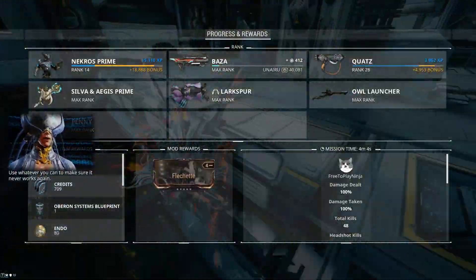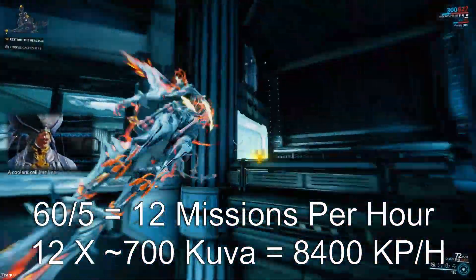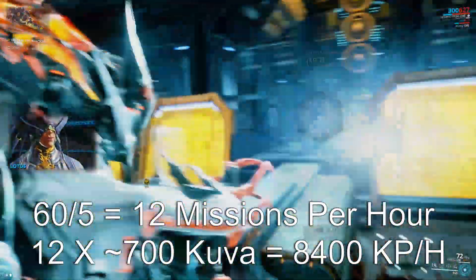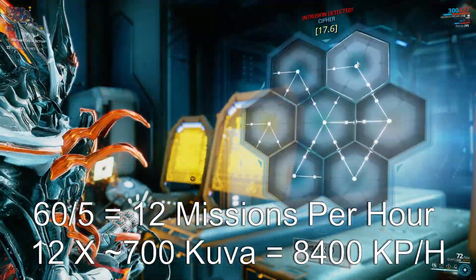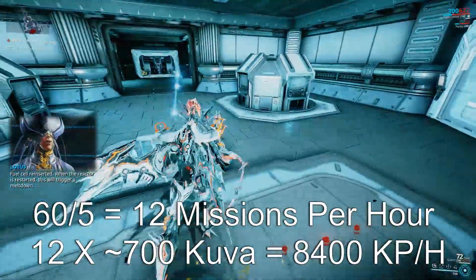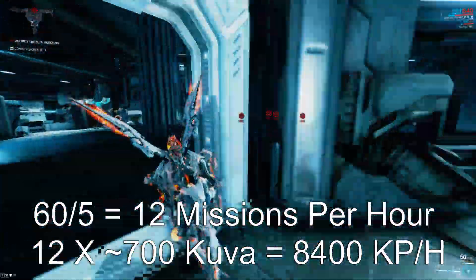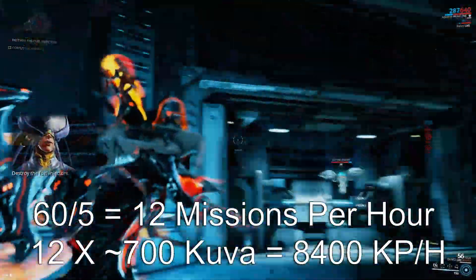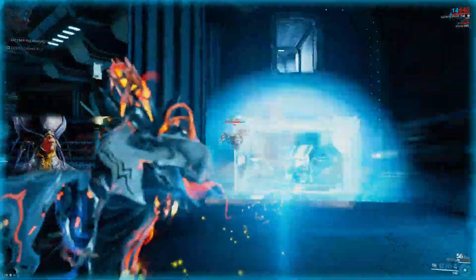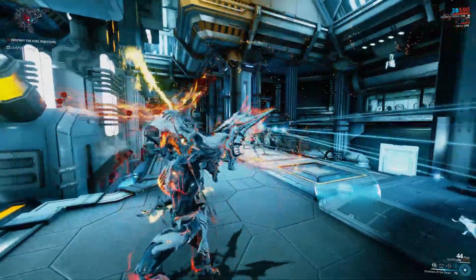When farming Kuva this way, it's always best to run the quickest mission type: capture, rescue, spy if you're quick with it, or exterminate. Try to avoid any endless modes because once you complete them you can't go back and do another siphon. Most people average around five minutes per run, so at roughly 12 runs an hour that results in around 8400 Kuva.